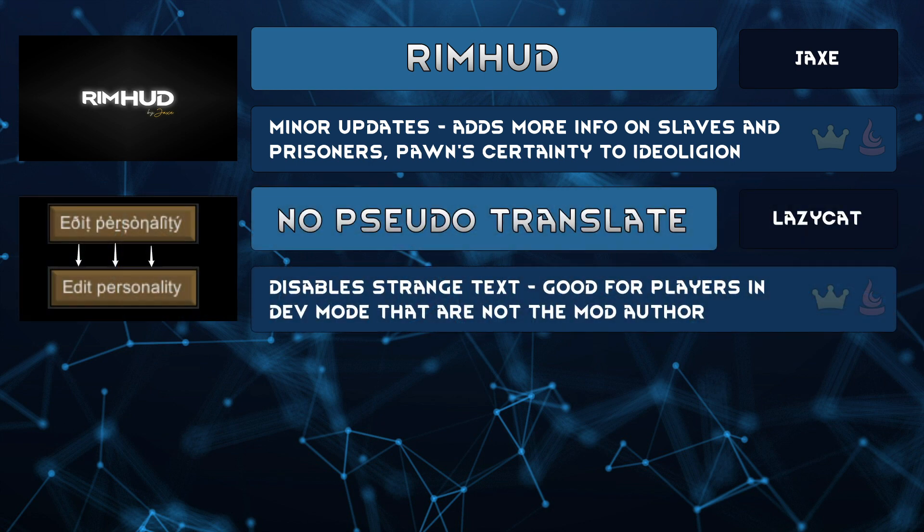Are you in dev mode trying to troubleshoot something and some things get strange character text in places? It's helpful information for the mod maker about translation files, but for you and me, No Pseudo Translate by Lazy Cat will turn the text back to normal. So the strange text isn't the mod breaking, necessarily — but why give yourself that uneasy feeling that your modpack is all going to fall apart?